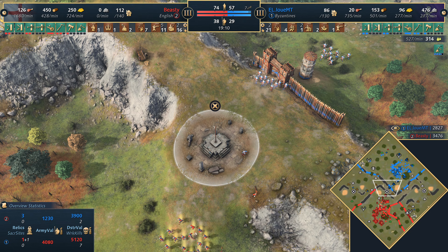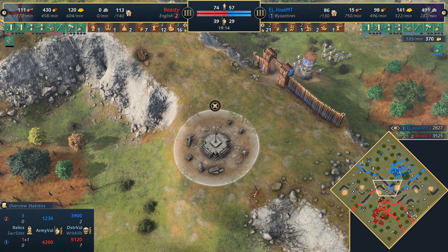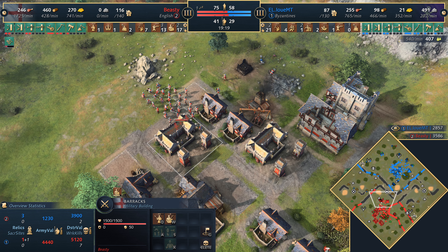The reinforcements actually really help Beastie — defender's advantage coming in clutch. Louis retreats back to the outpost. Overall an okay trade. It's always a fight that Louis was probably going to lose in the long run because of the reinforcements coming in from the barracks so close by.